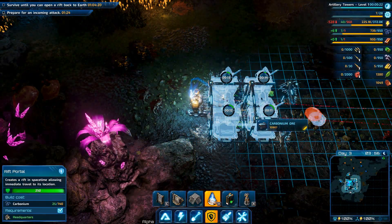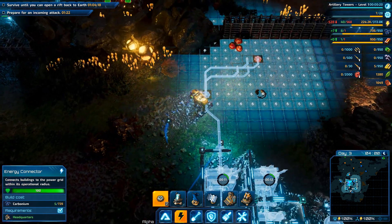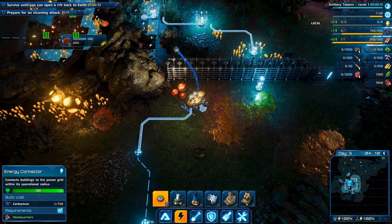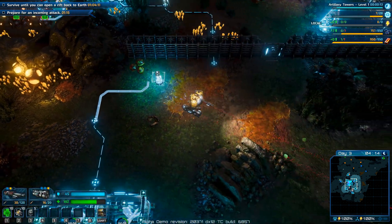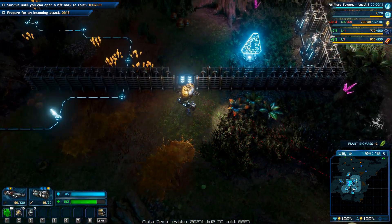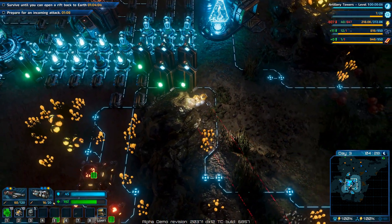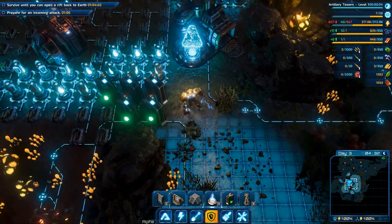Galatea 37 is rich in natural resources that you can use to construct all the buildings you need. As you expand your base, you will have to expand your economy. Soon, you will transform your landing area into a bustling system of interconnected facilities working towards your mission goal.